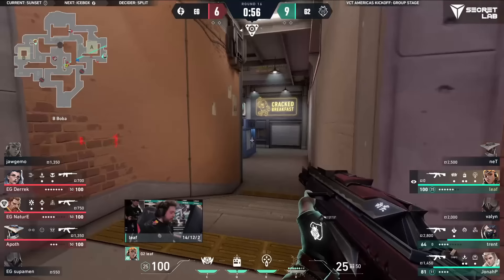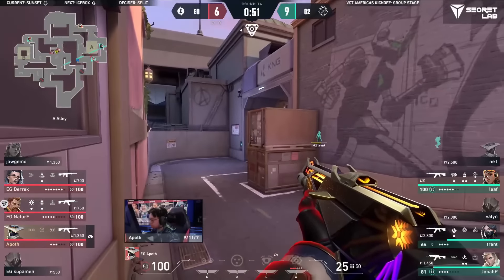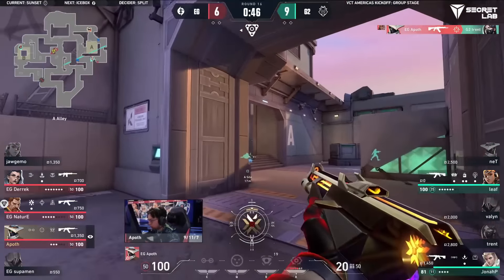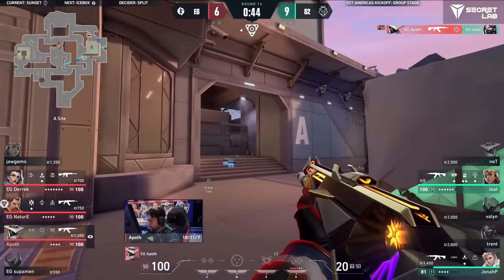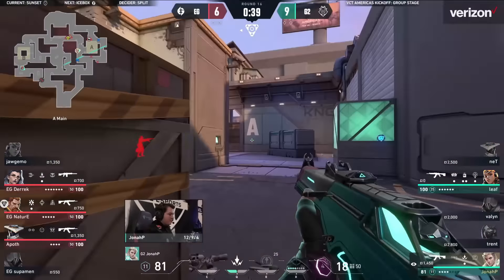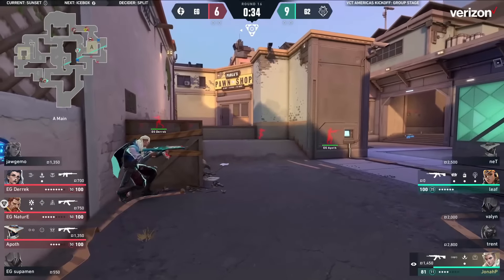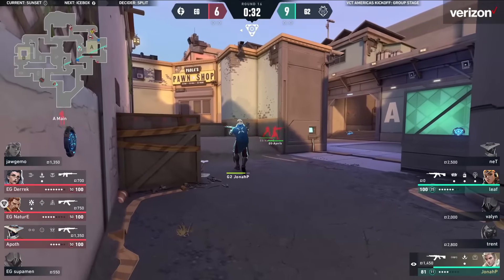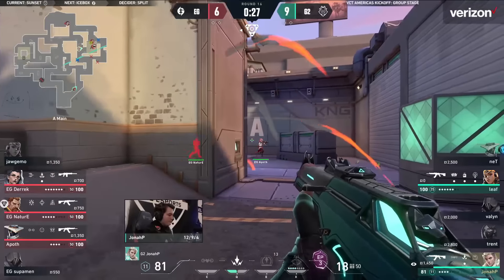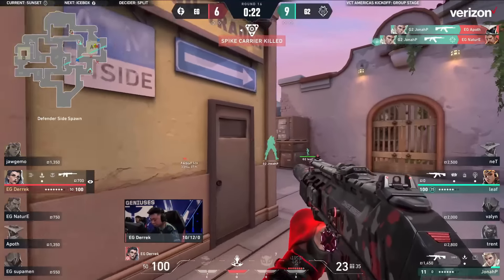The one problem is they had no control across the middle of the map, so Apoth is in their spawn. Apoth with serious lurk timing — there's no way they know, they can't know. Leaf and Jonah P — can they do it? They're so separated right now. There's really no way for Jonah P to get out. He's left on an island. Reinforcements are as far away as possible, but as the time ticks away, the reinforcements get closer. Unaware of where he could be, Apoth finds value onto the first, waits, onto a second — it's clean. Spike down on A.